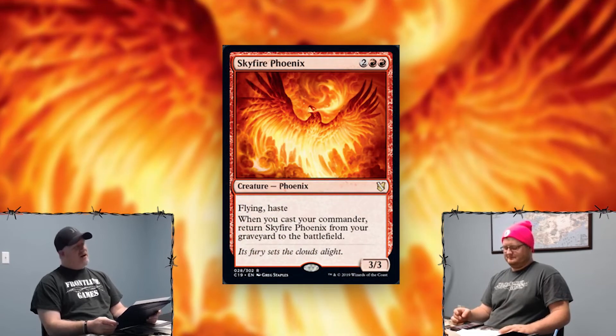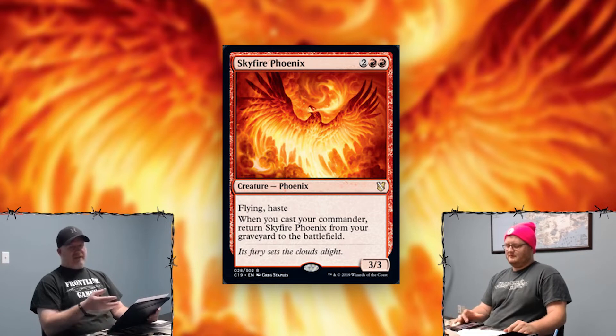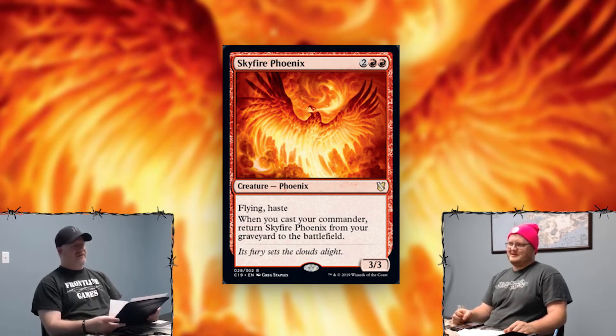Onto my red choice: Skyfire Phoenix. I like the Phoenix cycles that have been in Magic's history from Shard Phoenix to this one. Skyfire Phoenix has flying and haste. When you cast your commander, return Skyfire Phoenix from your graveyard to the battlefield. So if it's in your graveyard, just cast your commander, get a 3/3 and swing with it — it's like the commander arc Phoenix. Instead of having to pay three instants or sorceries, you just cast your commander. And it doesn't say your commander has to resolve, so Grafdigger's Cage is something to be aware of.